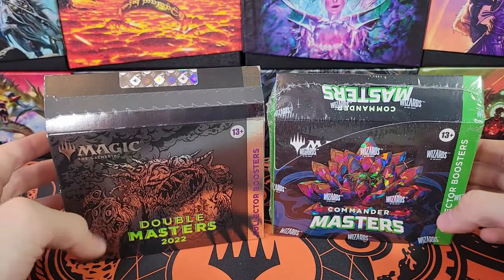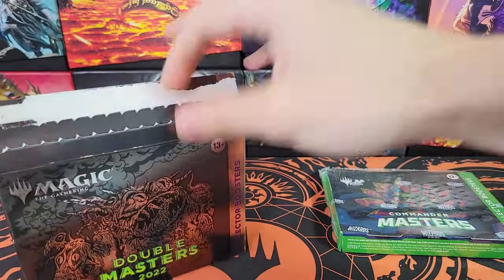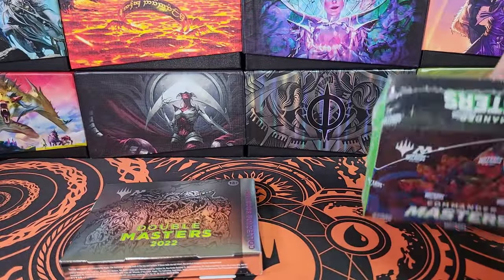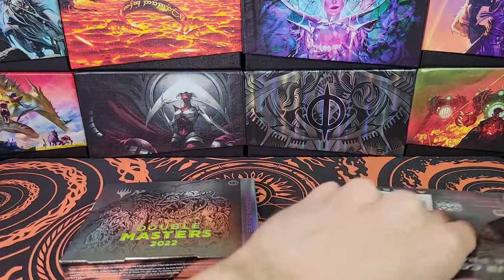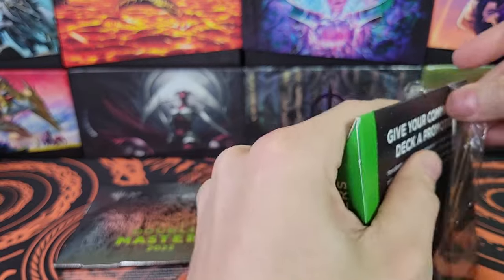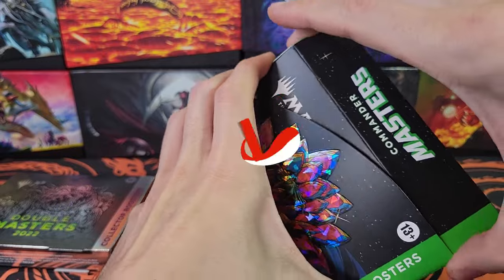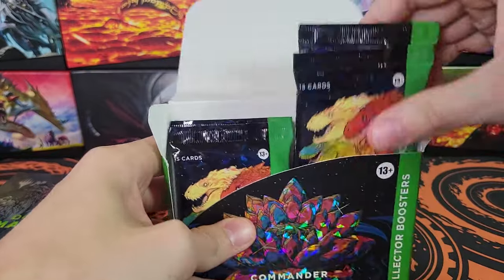Fun fact: I've actually already pulled textured cards from both of these sets — two from each. Go look at those on the channel because it's pretty cool. For Double Masters, I pulled both textured cards in the same video, which might be one of the best videos on the channel. It was my last opening for Double Masters 2022, and two of the three boxes had textured cards. Commander Masters was not nearly as exciting, but I did pull two textured cards from there as well.